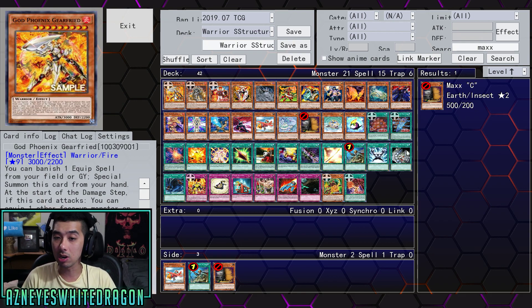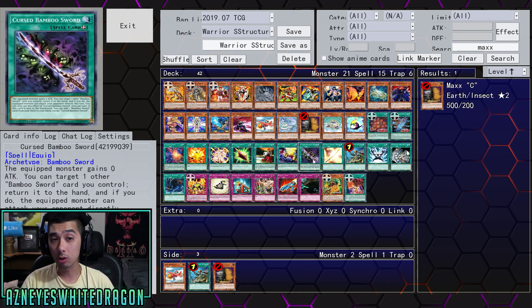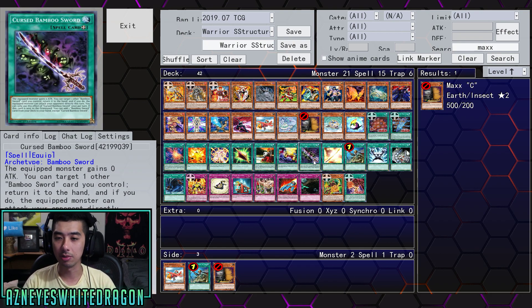You can spend maybe two to three dollars, depending on how expensive some of these cards are. Basically you're looking at just picking up copies of Gear Freed. The Golden Bamboo Sword can be kind of a pricey card — it's still like a dollar as of right now — but you can maybe build the entire thing for less than ten dollars. What I mean is basically just buying three copies of Gear Freed, three copies of Roland, and three copies of this. It's just going to be much more efficient overall.